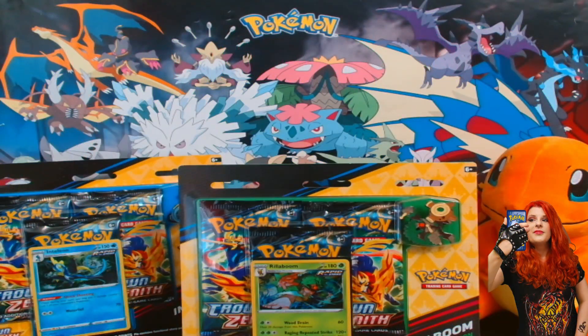Welcome trainers to another Crown Zenith opening! It's time to open up another one of the pin collection boxes. This time it is the Rillaboom one. This comes with a promo, a pin, and three booster packs. Let's hope we can get something nice today.